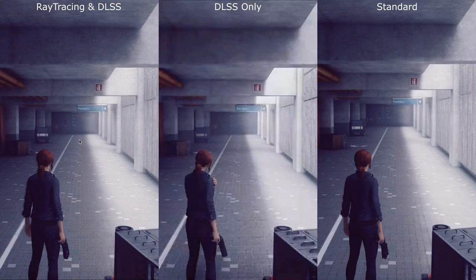Moving on to some of the effects: on the left you can see ray tracing with DLSS, in the middle just DLSS, and on the right with all off. The ray tracing and DLSS combination definitely stands out — it looks so crisp and quite photorealistic to be honest, whereas the DLSS-only option sometimes seems to be a bit overcompensating.